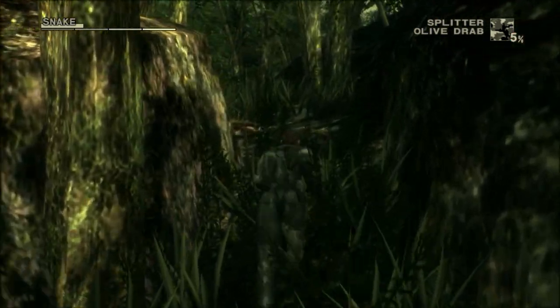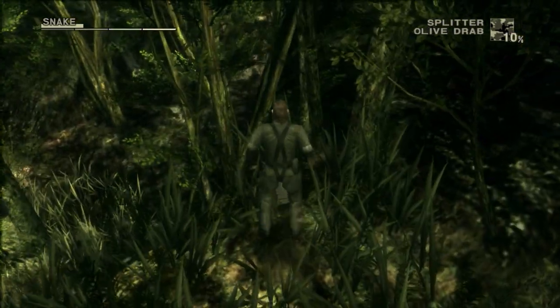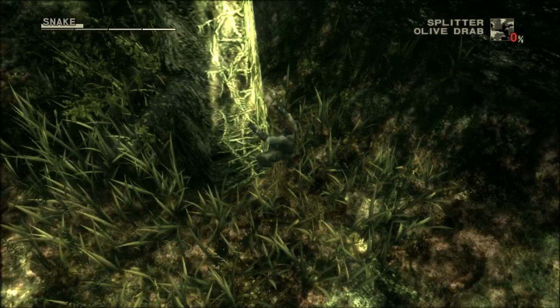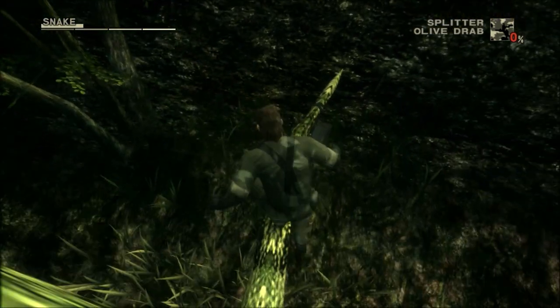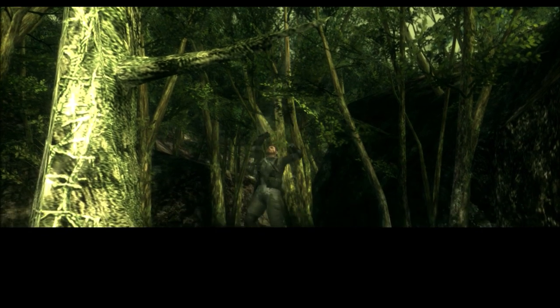First order of business is to get our equipment from a nearby tree branch, and on your way you encounter life medicine. The Virtuous Mission essentially serves as a tutorial area for the main game, and that means that nothing carries over — no weapons, no items, no food — so you don't have to worry about missing anything essential. All you need for this part of the game is the tranquilizer gun from your backpack.